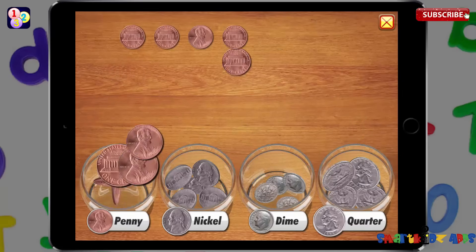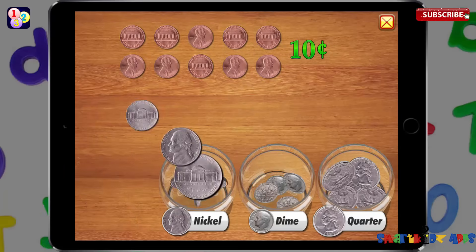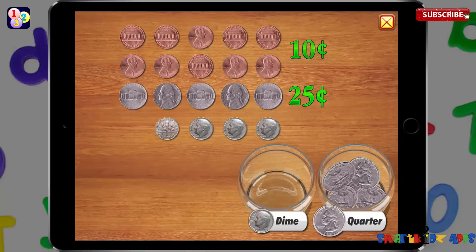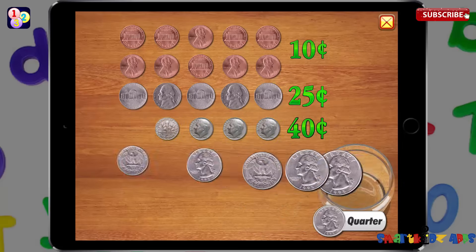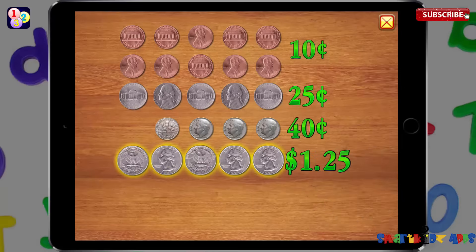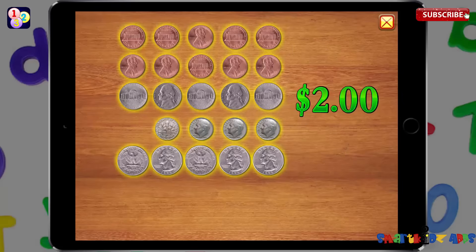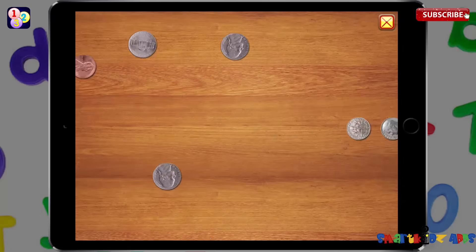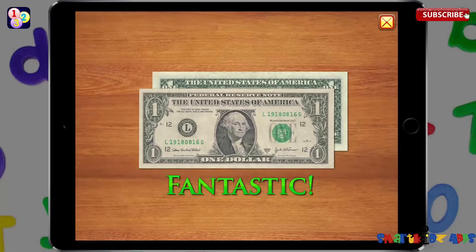Let's count the coins! Ten cents. Twenty-five cents. Forty cents. One dollar and twenty-five cents. All together makes two dollars! Two dollars! Fantastic!